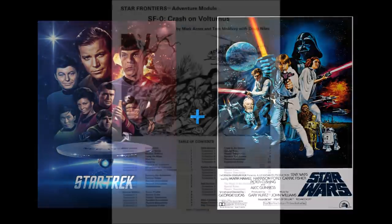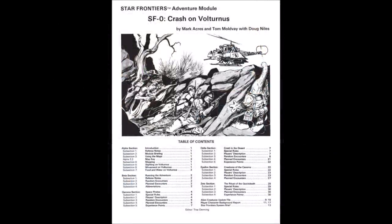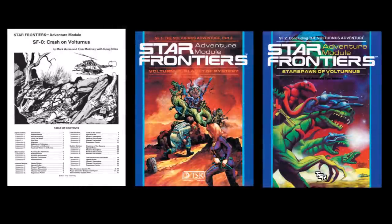Star Frontiers wisely included an introductory module, Crash on Volturnus, and that was part one of a three-part campaign. For those who remember Star Frontiers with nostalgic fondness, this module is essentially the Keep on the Borderlands of sci-fi RPGs. The adventure revolved around crash landing on the aforementioned planet, survival in a hostile environment, encounters with dangerous alien creatures, pirates, and a foray into the forbidden caverns. The other modules in the series are SF1 Volturnus: Planet of Mystery and SF2 Starspawn of Volturnus. If interest in this video is high, I might just review those modules in the future.